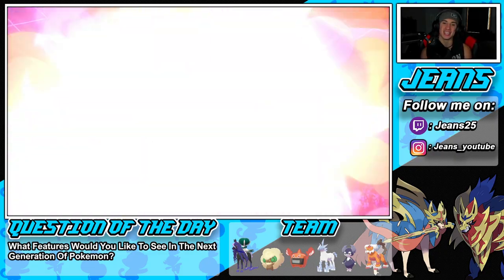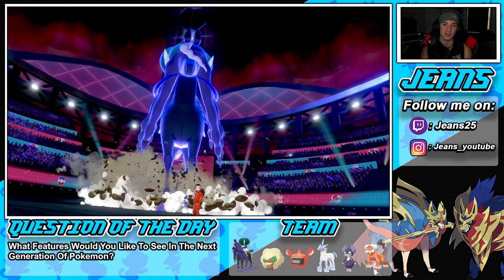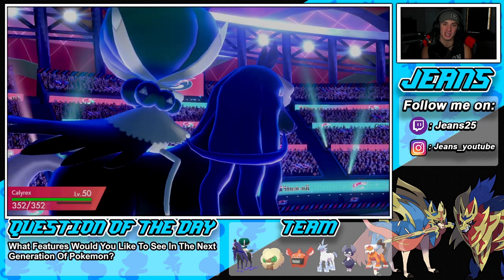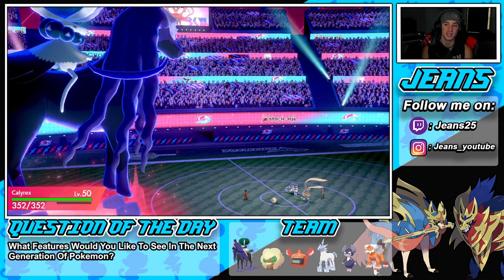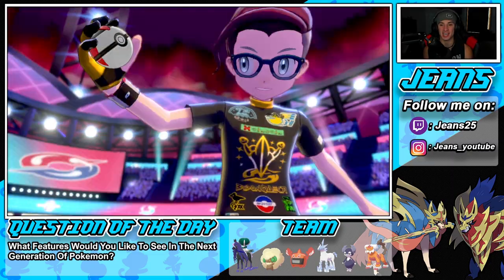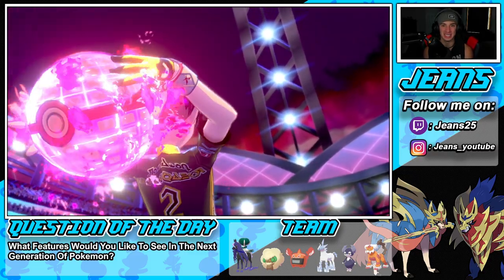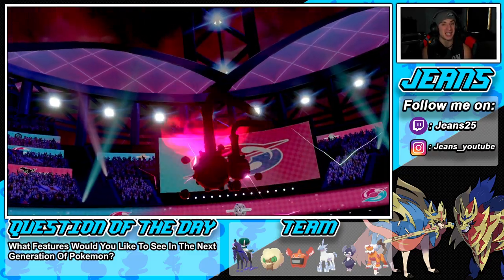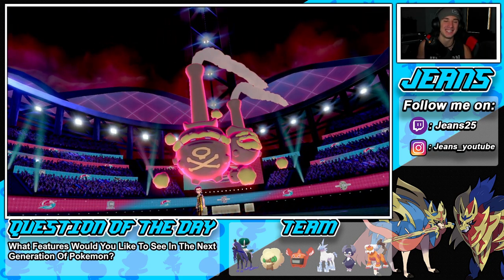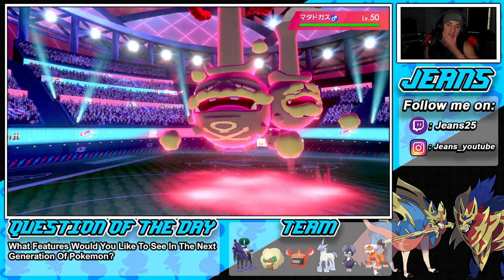You know what I really liked about the Crown Tundra DLC — they made Glastrier and some legendaries difficult to catch, which I always loved as a kid. I remember trying to capture Uxie and Mesprit and it was such a pain. It was cool to see they made catch rates harder, because that's really what made the games great when I was younger — finally catching those legendaries and telling all your friends.